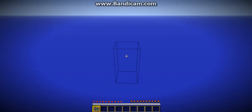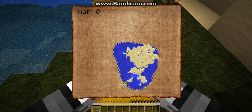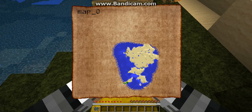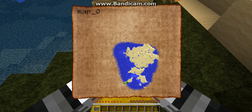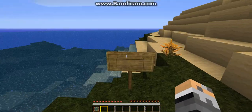The next seed code I will call Desert Biome. The only really good thing about this is the look of the desert, and there's a lava pool there — that little red dot. I placed a marker here and a sign indicating I was facing this way.